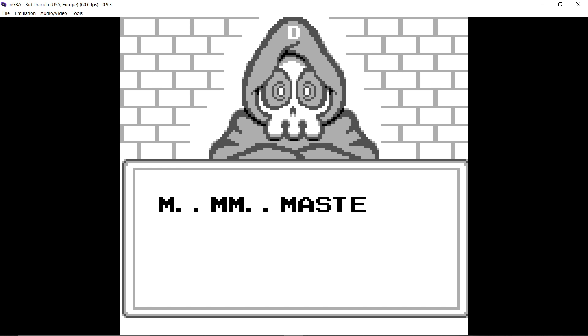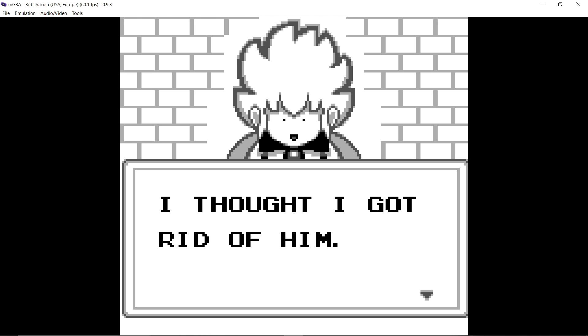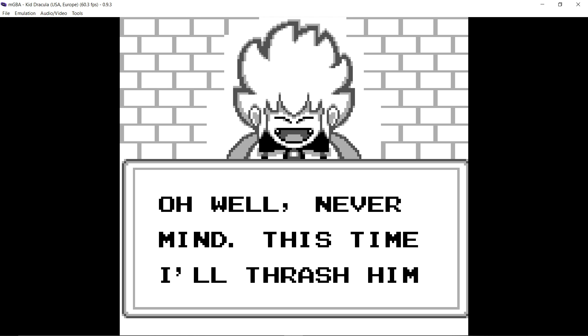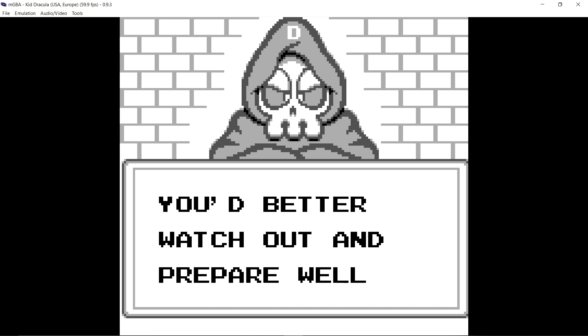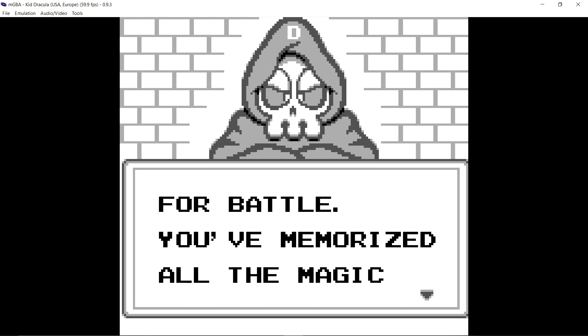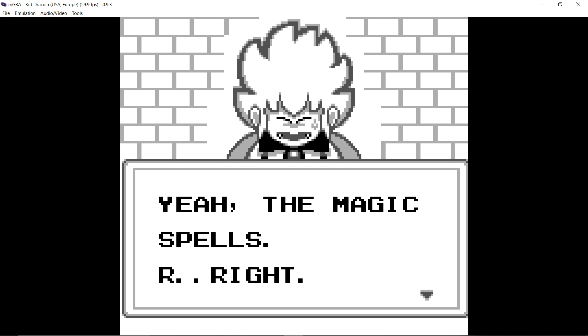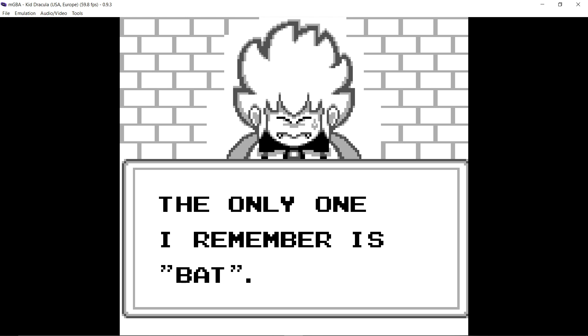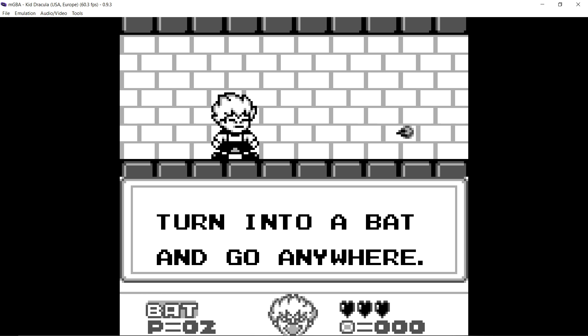Let's see what the problem is with Kid Dracula today. Master, that Gallimoth is — where's Gallimoth? I thought I got rid of him. Oh well, never mind, this time I'll trash him for good. But master, this time he's much stronger than he's ever was — you better watch out and prepare well for battle. You've memorized all the magic spells, right? The only one I remember is bat — turn into a bat and go anywhere.